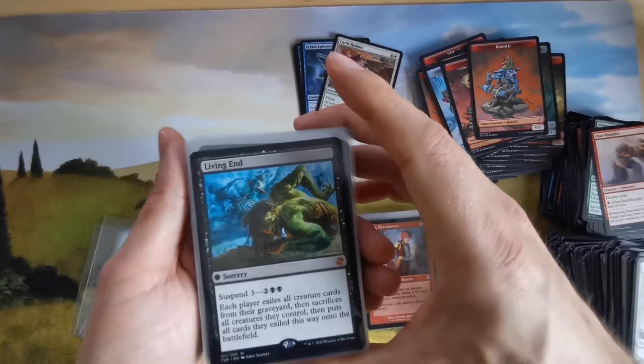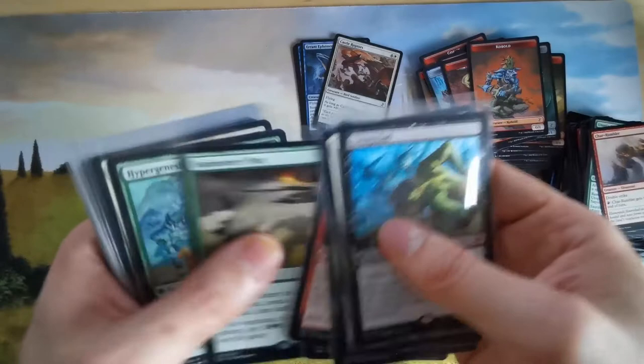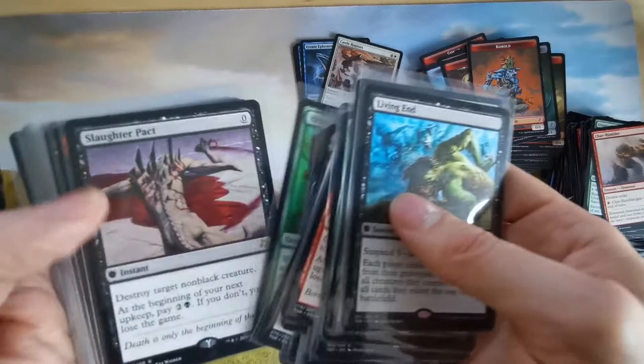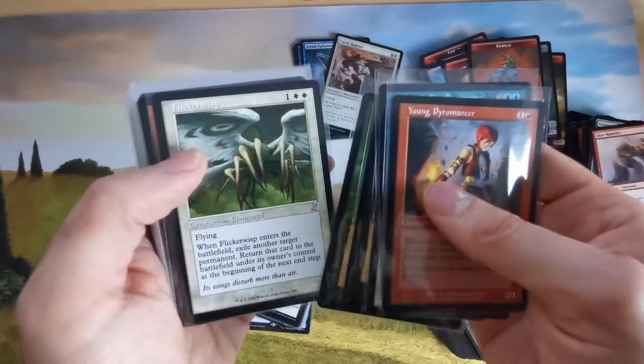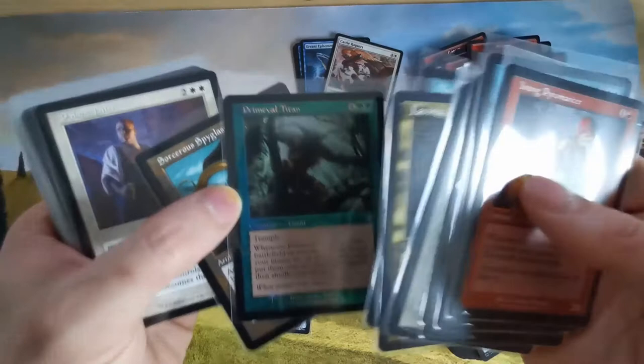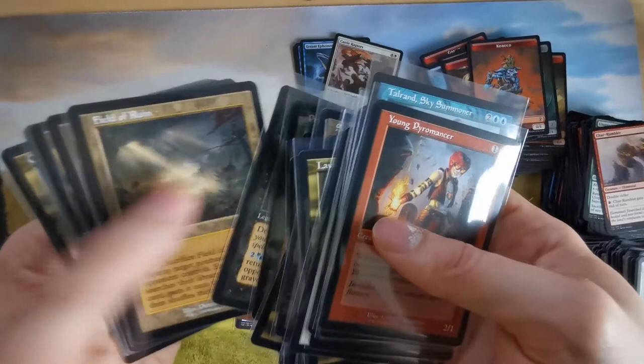So guys, that's it for this video. If you haven't tuned out up until now — this was my first time opening this so it was a little messy. But we pulled a few good cards. I'll edit the prices in later and I really have to look at the commons and uncommons a bit more. We have the Young Pyromancer here. I do like the look of these old cards. Thank you guys for watching — I'll be doing some Magic Legends content and I hope to see you on the next video!